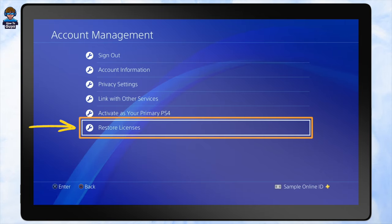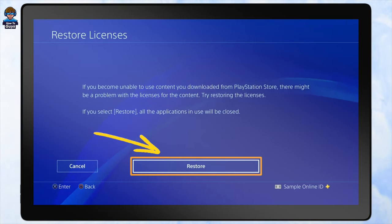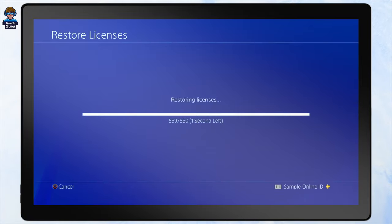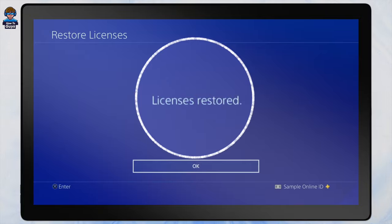Once you select this option you'll get a prompt, and you can click on the Restore button. This process may take a couple of minutes, so let it do its job. Once the process is finished successfully, you'll get a prompt saying Licenses Restored.